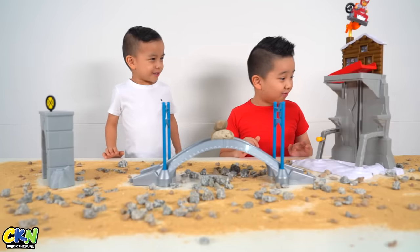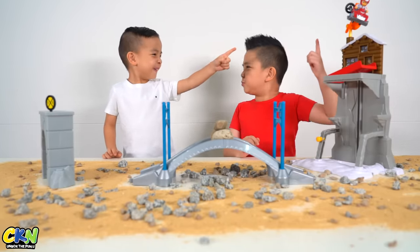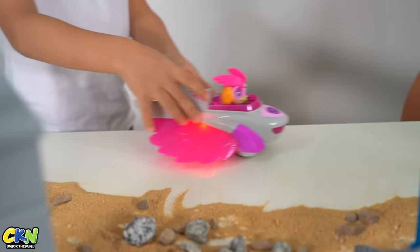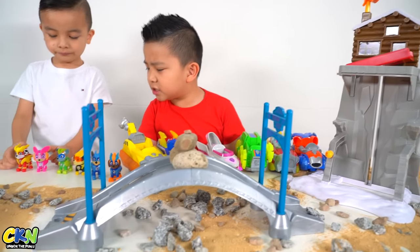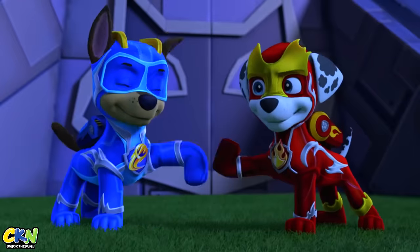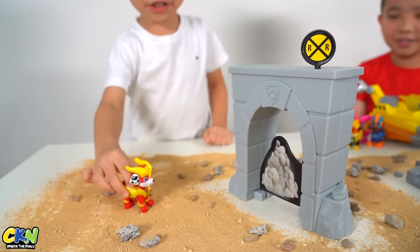Are we on an adventure? What's Ryder doing up there? This looks like a jump for the Mighty Pups charged up. How are we going to rescue Ryder from up there? I know — Mighty Pups charged up, super jump!